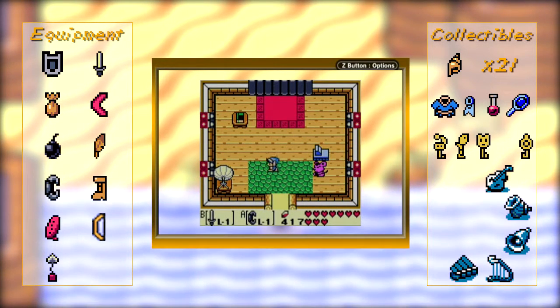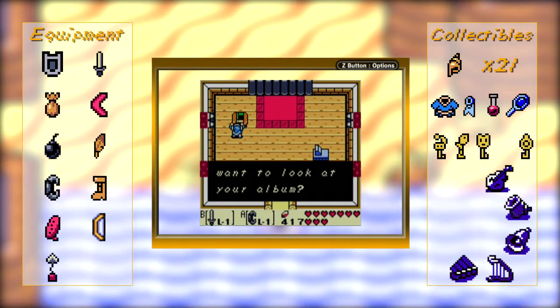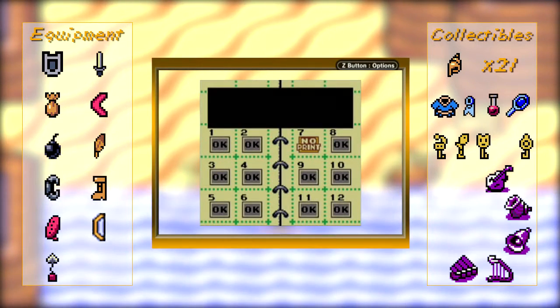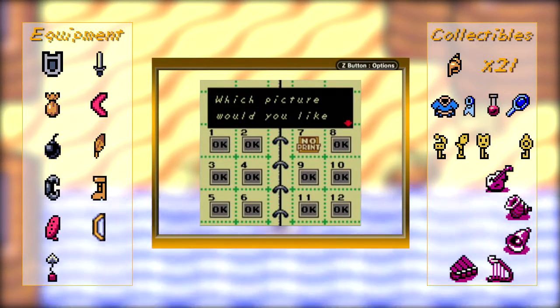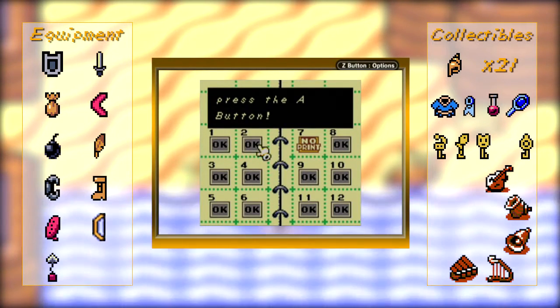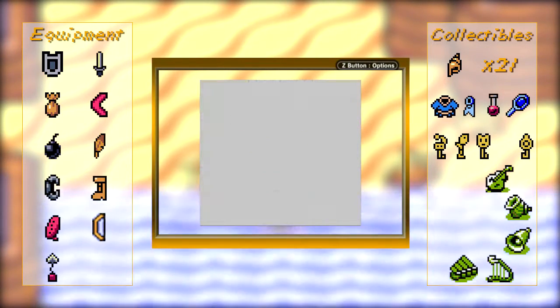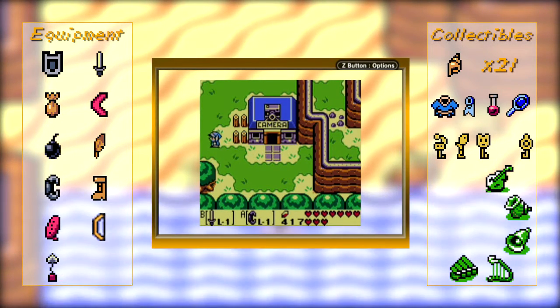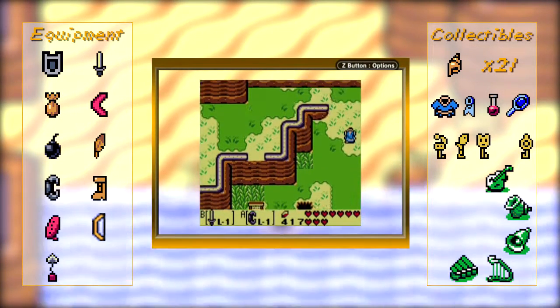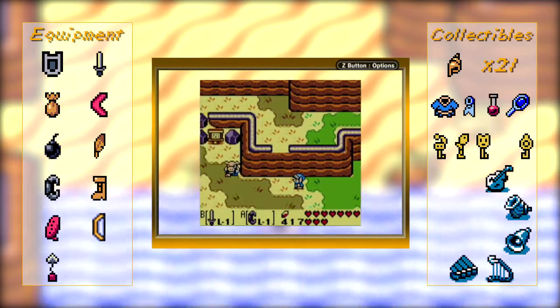We got the medicine, and hopefully that won't have to come into play. We have every photo but the one I don't want to get. I'll show them off once we get all of them, because I don't really want to do that right now. Let's go up to Turtletale Heights and explore a little bit, because I don't feel like doing a dungeon in this episode.